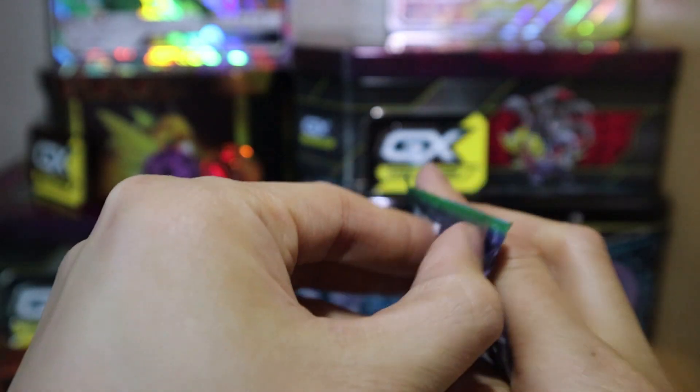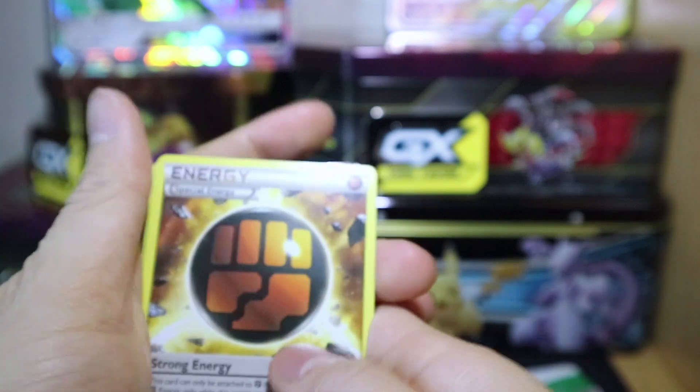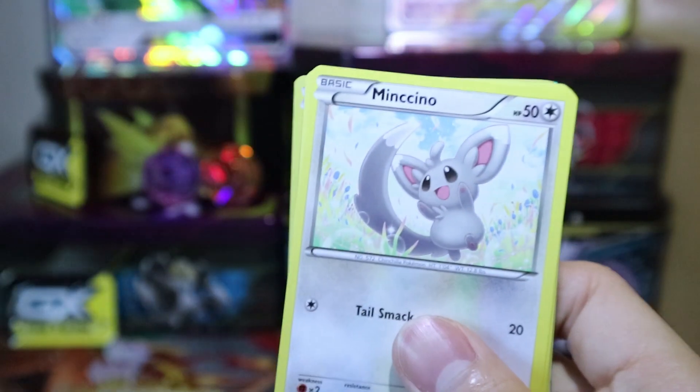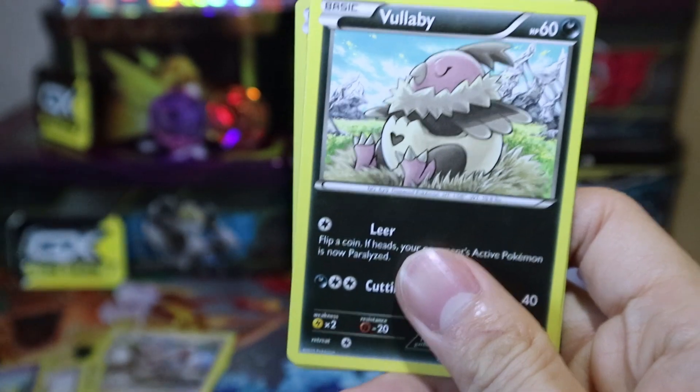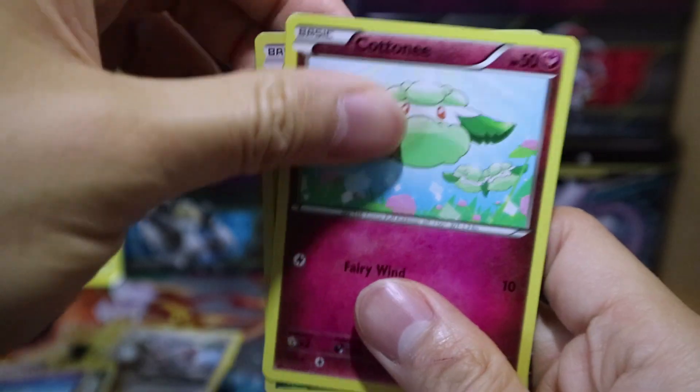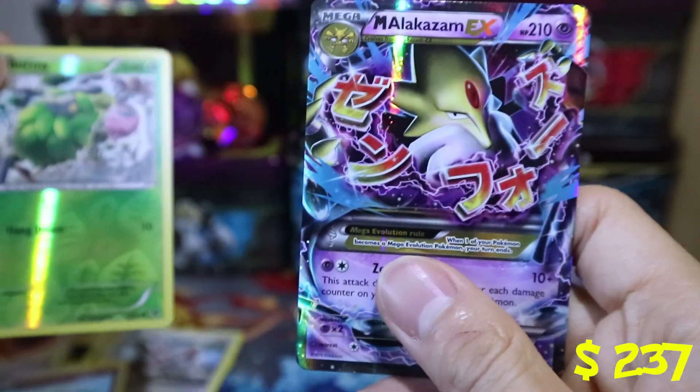I'm not too sure what the card trick for these is. Another Fates Collide — here's the code for this. I'm going to try three this time. So we got Special Fighting Energy, Shana, Pupitar, Minccino, Koffing, Volbeat, Solosis, Connie, Reverse Holo Burmy, and Mega Alakazam EX. That is good. I'm not sure what the rare pull in the first one was.